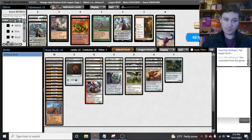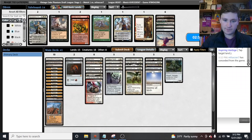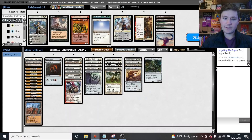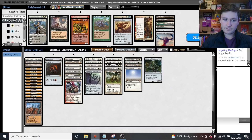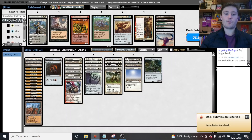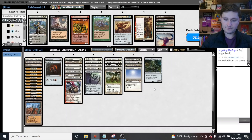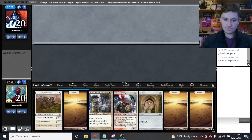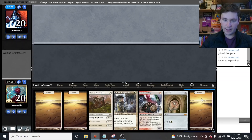Armageddon is good here. For sideboarding, we could probably cut Lodestone for Armageddon — that seems better in this matchup. On the draw with a very good hand, we'll keep. Four mana sources is a lot, but with both Figure of Destiny and Student of Warfare we have tons of mana sinks.